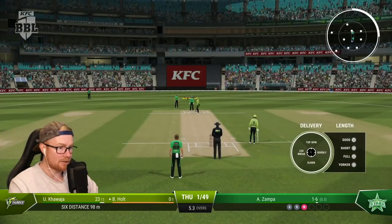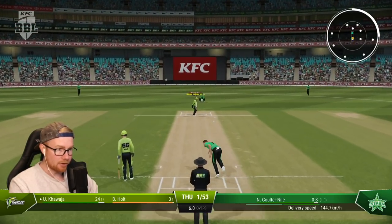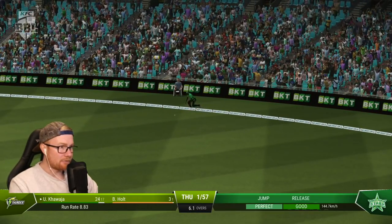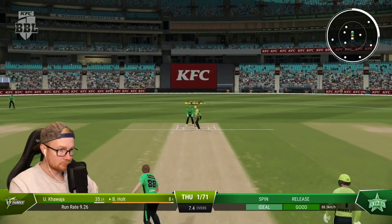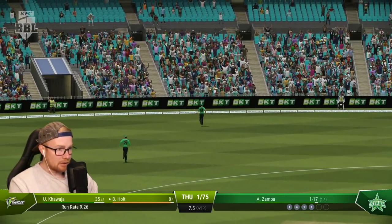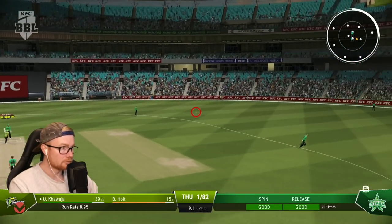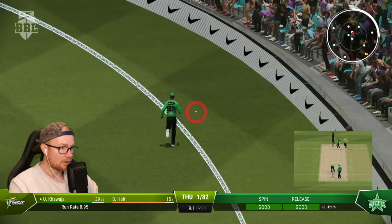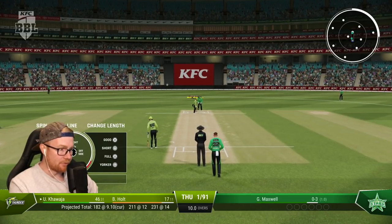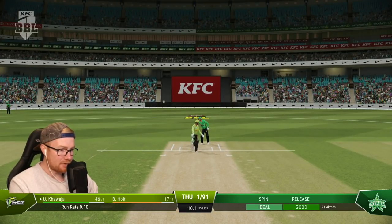Going to continue with Couldenisle here — eight off the first, not too bad. Got to get Uzi out. That's going to go for four potentially. Bit of frame rate stutter. Good shot, that's probably four. He's crunched that one. Going to continue with Maxi — only went for three off his first, which is outstanding given what they're on. 10 overs gone as well — one for 91.